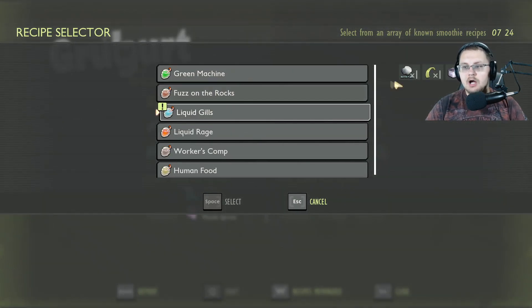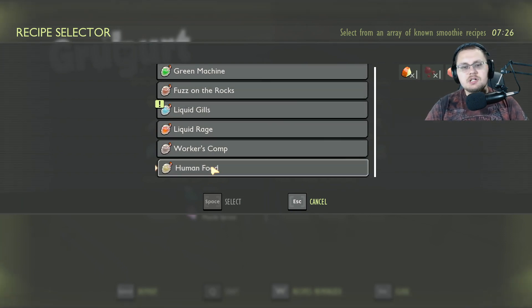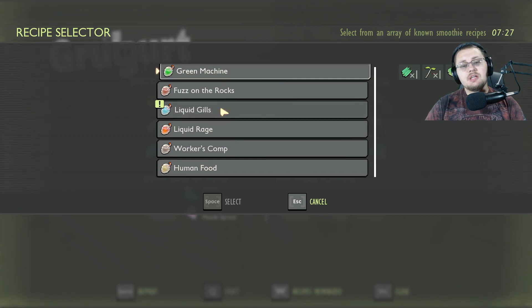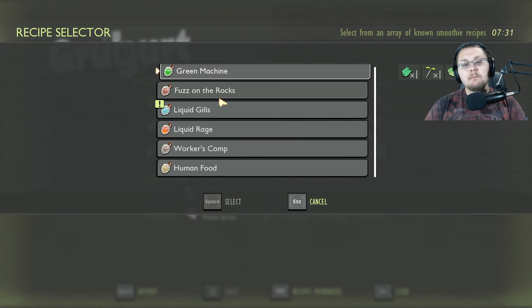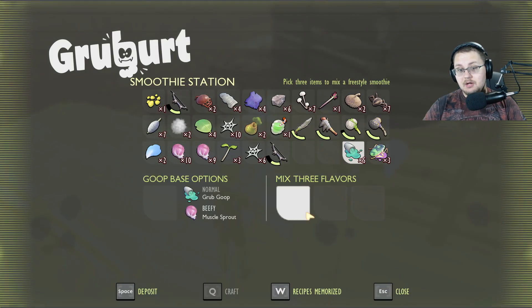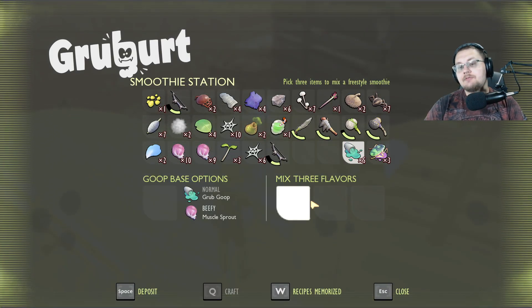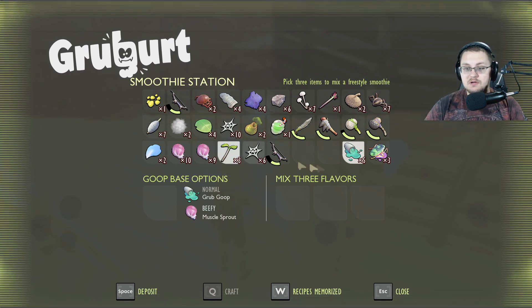All of your standard recipes do still work — water gills, liquid rage, ant-based recipes, worker's comp, human food, green machine, and more. However, if you want to make something like green machine, you can't just put plant fiber, sprig, and clover leaf into the smoothie maker anymore. You actually have to put all three of those items plus one of the base items, either muscle sprouts or grub goop.